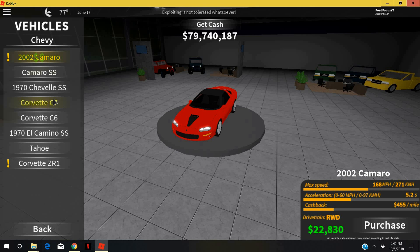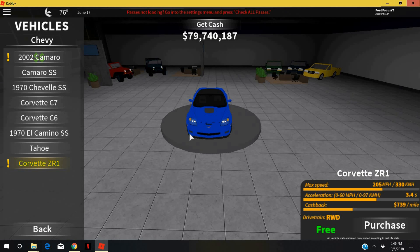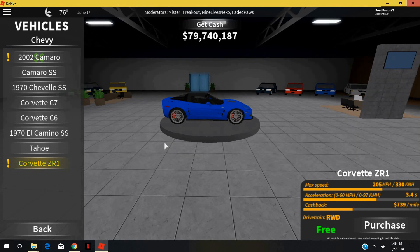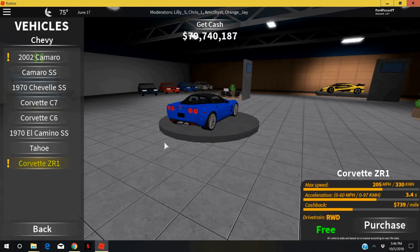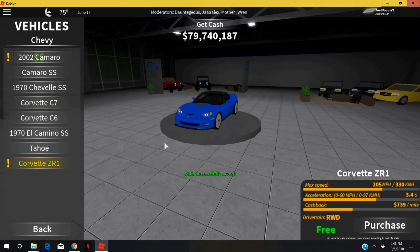It only has a price tag of $22,830, so you could probably easily get this. Then you've got the Corvette ZR1 — you unlock this at rank 100. According to 22pilots, it has a max speed of 205 miles per hour with a 0 to 60 of 3.4 seconds, a castback of $739 a mile, and it's rear-wheel drive as well. It's a good car you can get for over 200 miles per hour, easily unlockable at rank 100.